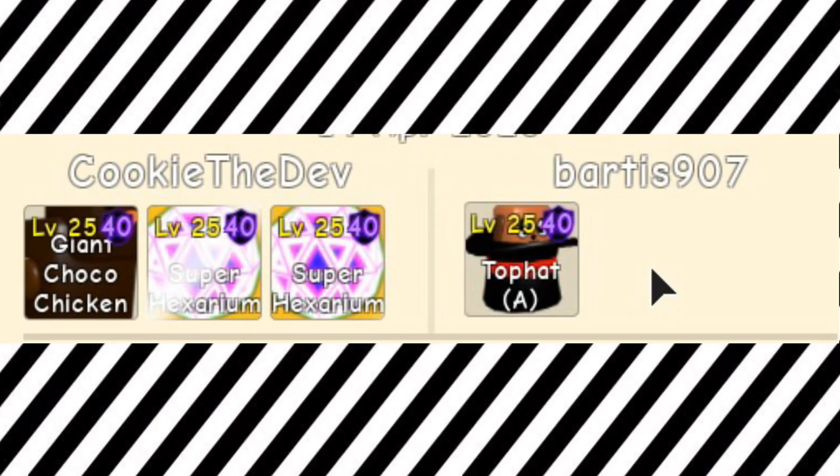The next trade is a giant chocolate chicken into shiny super hexariums for a toffet. It was an L, but I got an upgraded secret, so I'm happy with that. Another thing I didn't screenshot was I traded my holy bell for a giant chocolate — because why not.